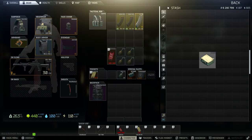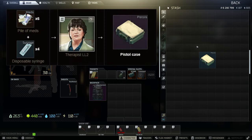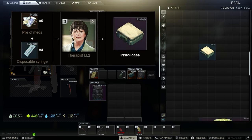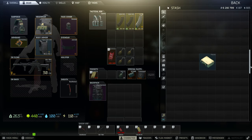Pistol case provides 12 slots while taking up four slots. It can hold pistols, magazines, and ammunition. You can obtain a total of three pistol cases as quest rewards after completing Punisher Part 5, Cargo X Part 1, and Farming Part 4. Pistol case is also available through barter from Therapist level 2 for six piles of mets and four disposable syringes, and is available on flea market usually for around 100 to 150,000 rubles.